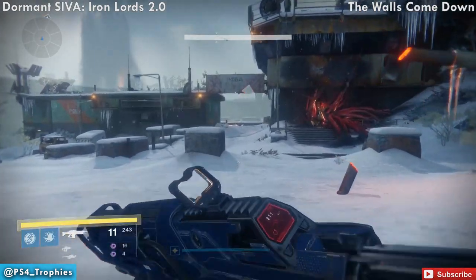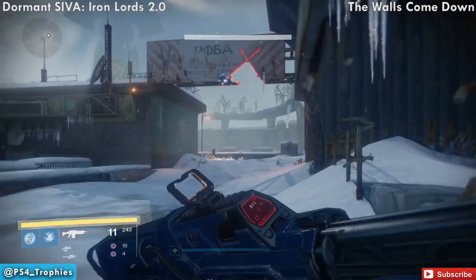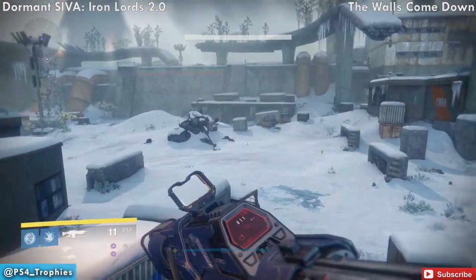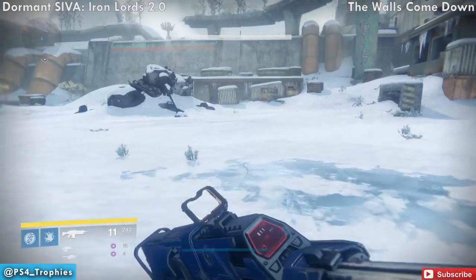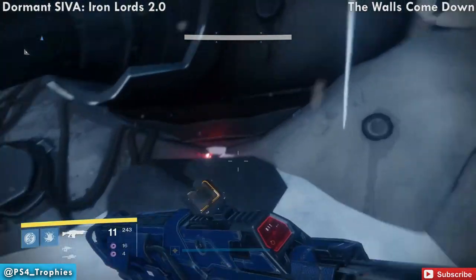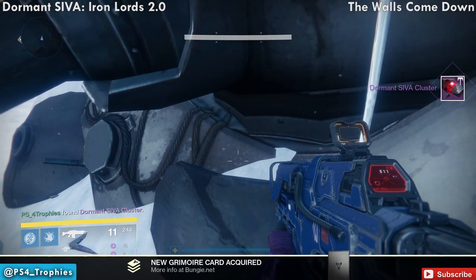Continue the story mission and you'll be prompted to go investigate a cluster to the right. Instead, head straight back. One of these small spider machines is there, and tucked inside underneath the belly is the cluster fragment.